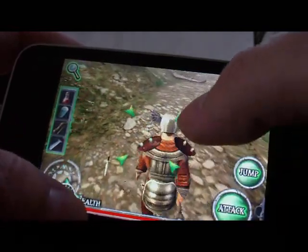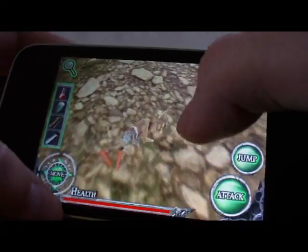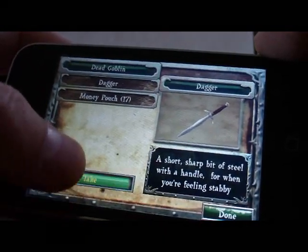There's a goblin up here, so I'll target him. Because he was close range, I wanted to kill him with a melee weapon. I can zoom in to see his carcass and see what he's got by tapping on it — he's got a dagger and a money pouch, so I'm gonna take those.